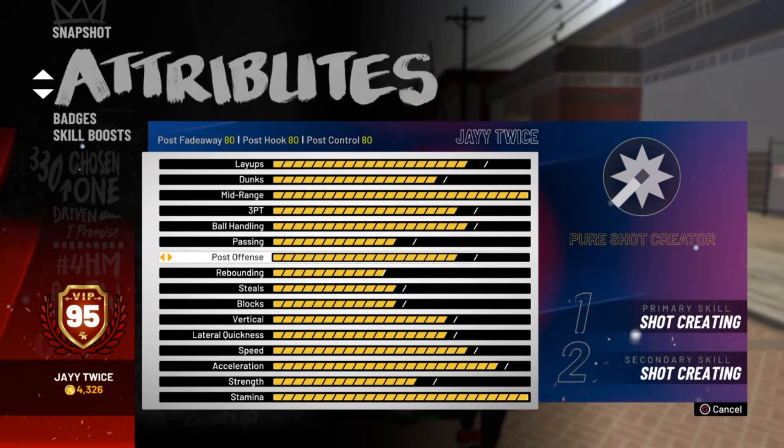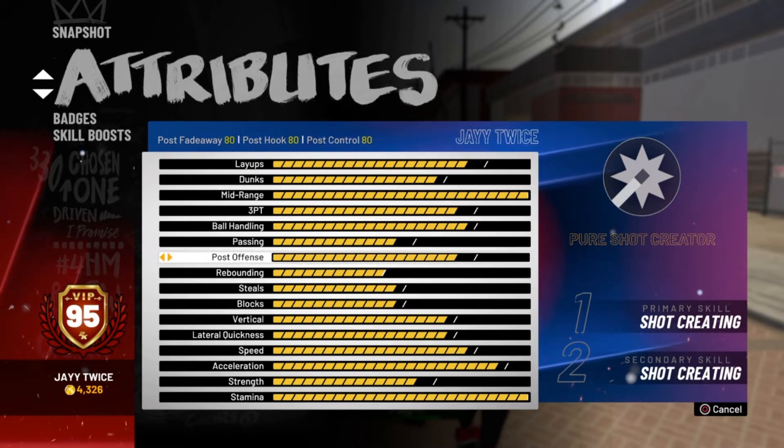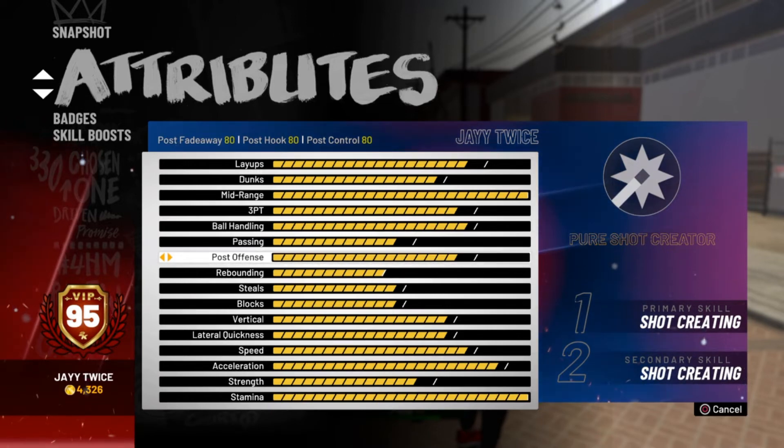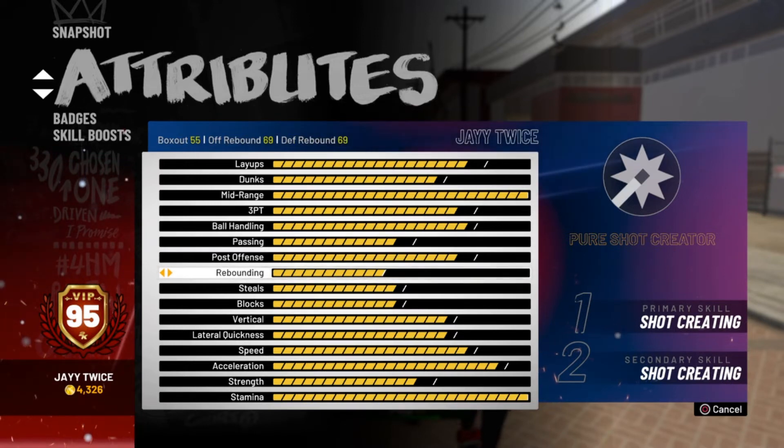For post offense it's 80 all through. If I wanted to fade I could and they'll go in majority of the time, but I don't play like that. I just like to hippie hop around screens, do a little drip move, go to the goal and dunk on somebody, or if I see the mid-range opportunity I'm pulling those and they green.